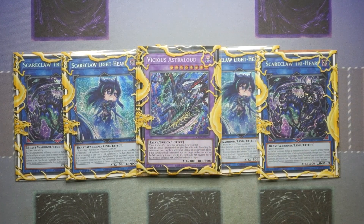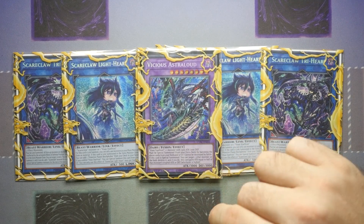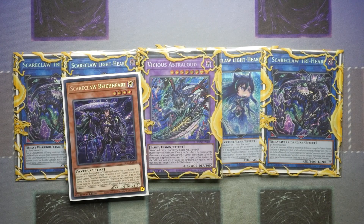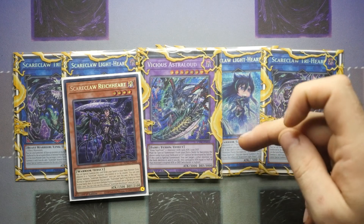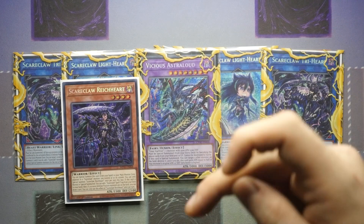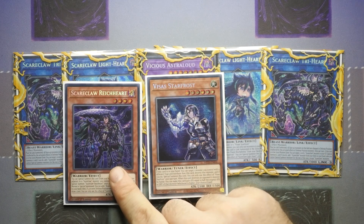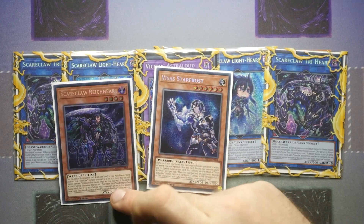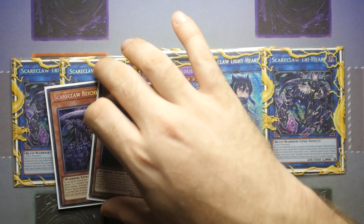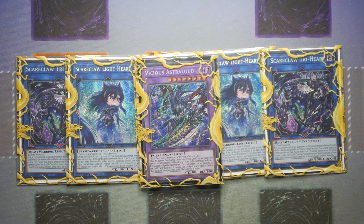Vsus Astraloud is about £8 — the Tri-Hearts and Light Hearts are about £1 each, very very cheap. The typical combo line: start with Right Cart, go into Light Heart in the extra monster zone, search Reichphobia, activate Reichphobia to get Vsus Starfrost, Vsus pops Light Heart, summon Vsus Starfrost. You've also searched the Monster Reborn off Right Cart, so bring back Light Heart, Monster Reborn Right Cart, link all three into Tri-Heart. You'll then have a Vsus and a monster with 1500 ATK and 2100 DEF in the graveyard to get into Astraloud, and you can also go through Crossheap to give you an additional monster on board.